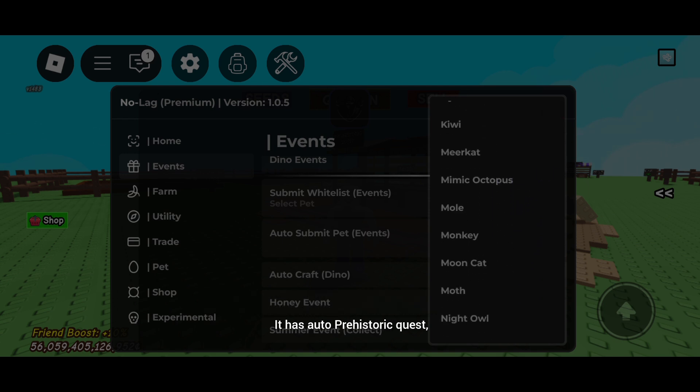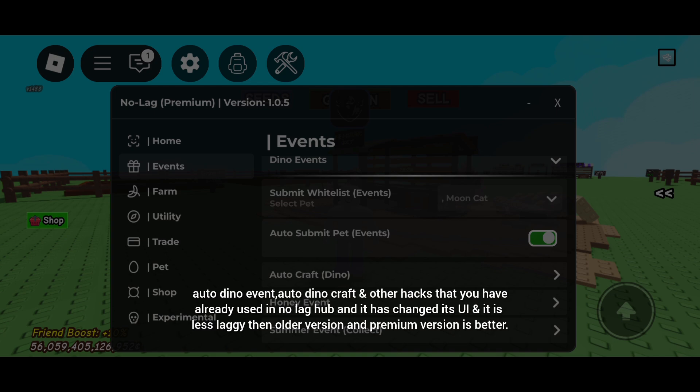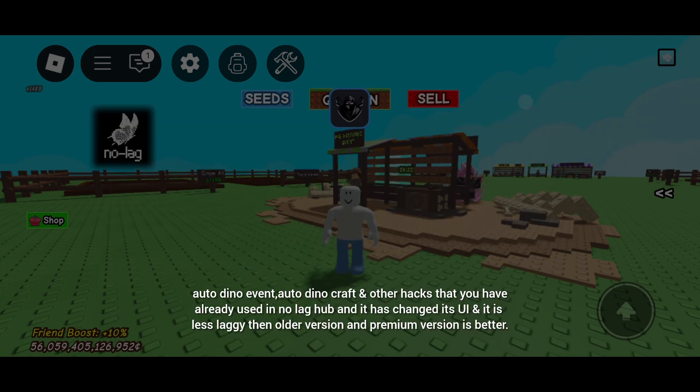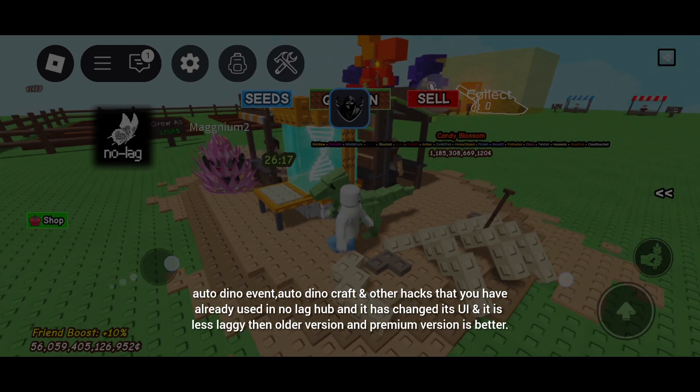It has auto prehistoric quest, auto dino event, auto dino craft, and other hacks that you have already used in No Lag Hub, but it has changed its UI and is less laggy than the older version, and the premium version is better.